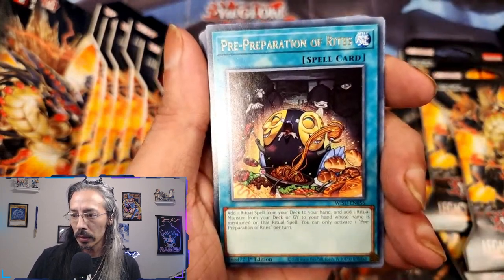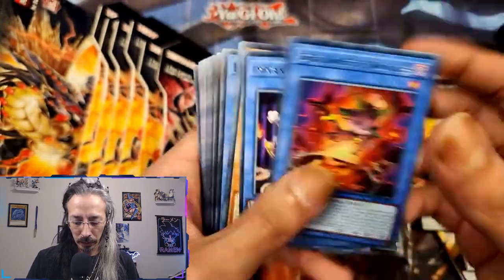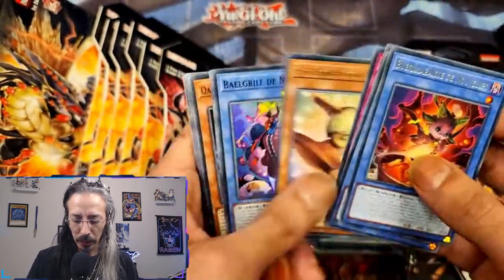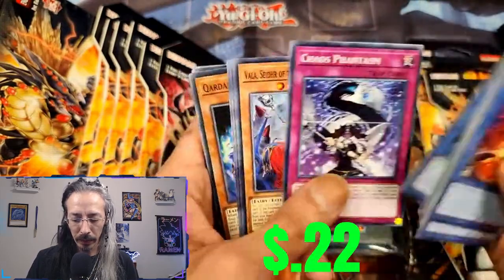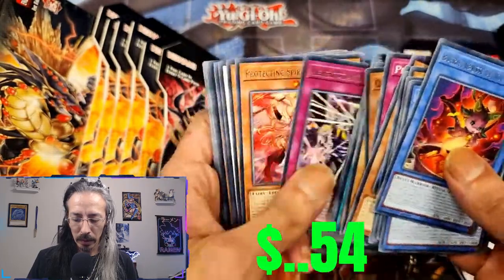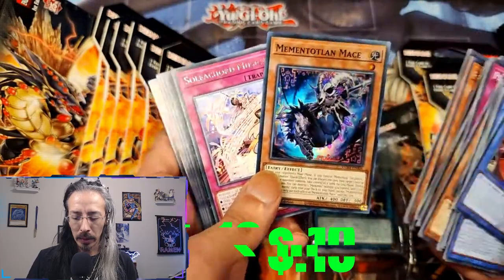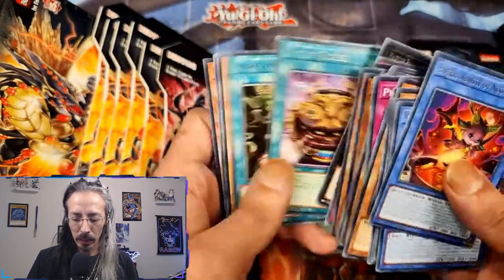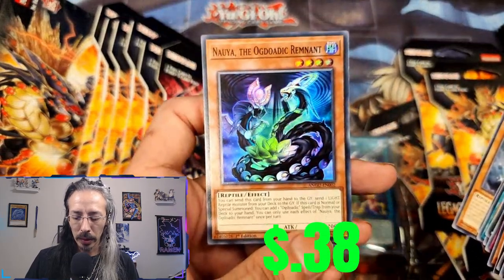Pre-prep of Rights, Wild Survivor stuff, got a bunch of rares, a Bale Grill, and oh yeah — Memento and Mace, and the Ogdodic Remnant.